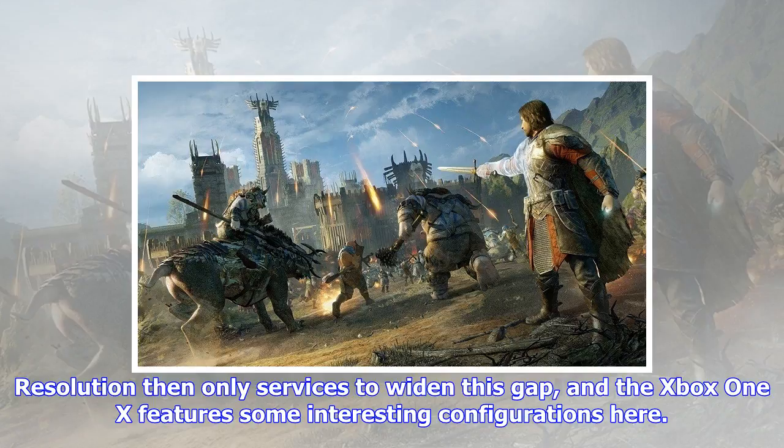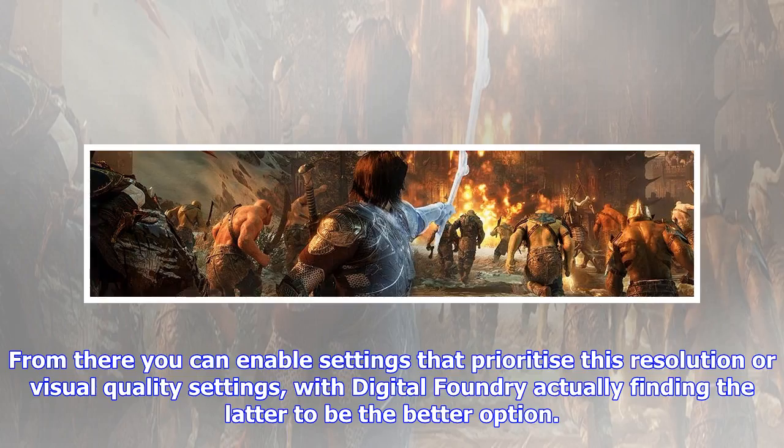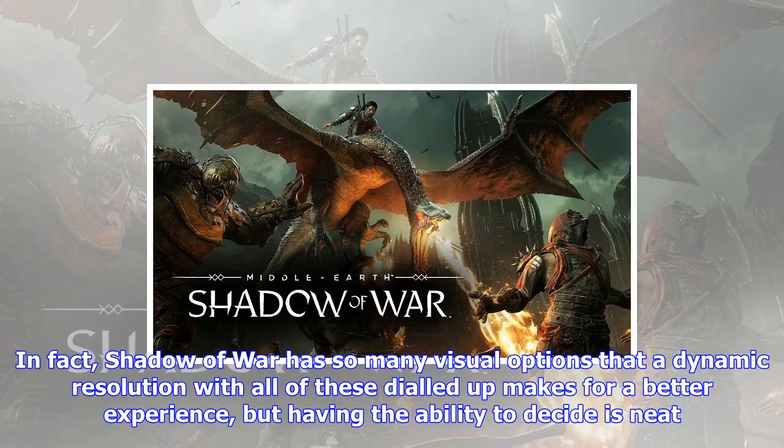Unlike the PS4 Pro, dynamic resolution scaling can actually be turned off on the Xbox One X, which pushes Shadow of War to a native 4K 2160p. From there you can enable settings that prioritize this resolution or visual quality settings, with Digital Foundry actually finding the latter to be the better option. Shadow of War has so many visual options that a dynamic resolution with all settings dialed up makes for a better experience, but having the ability to decide is neat.